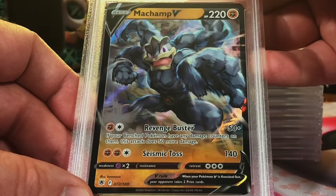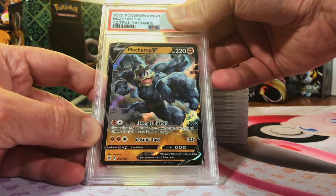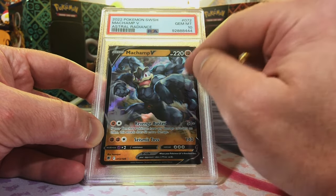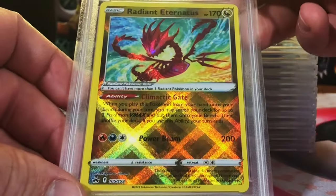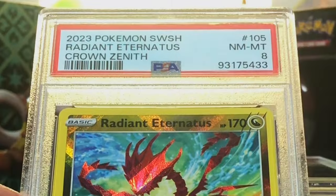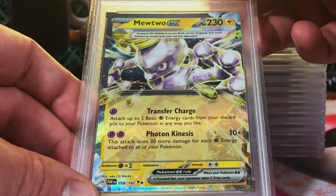Machamp V from Astral Radiance — Machamp is in my top five favorite Pokémon. It looks like a nice minty 10 to me. Gem mint 10 — nice! Since we probably won't get any gem mint 10 vintage Machamps, I'll take this gem mint 10 Machamp. Love it. Radiant Eternatus Crown Zenith — I think we have two of these. This one's definitely a nine though. Near mint eight — not gonna complain, love this radiant card.